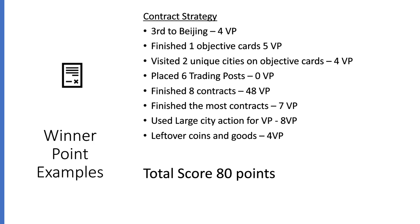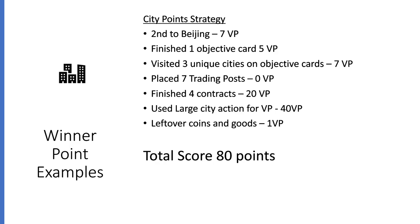If you're focusing on contracts more, maybe you're a wee bit later to Beijing — only 4 points. Finish one objective card for 5 points. Visit 2 cities for 4 points. 6 trading posts — you don't get anything for 6 trading posts; you've got to put down at least 8, so no points for that. But here is the money maker with this strategy: 8 contracts at roughly 48 points. And you also finished the most contracts because that was your focus, so you get 7 bonus points. Use some large cities for 8 points, and some leftover coins. That's another way to get to 80.